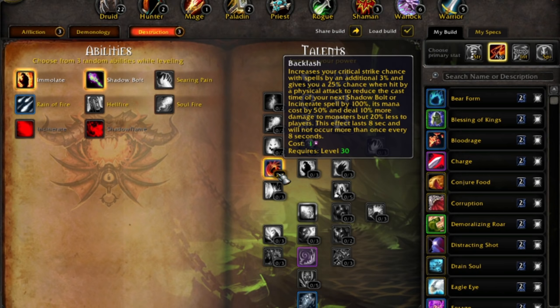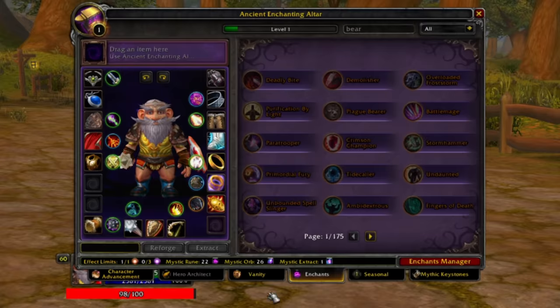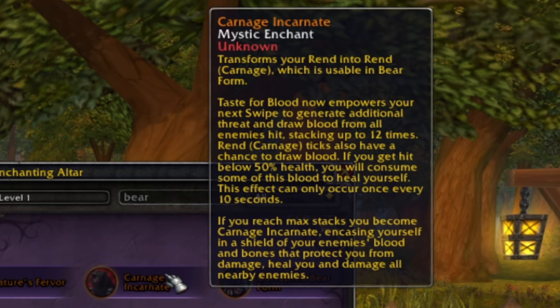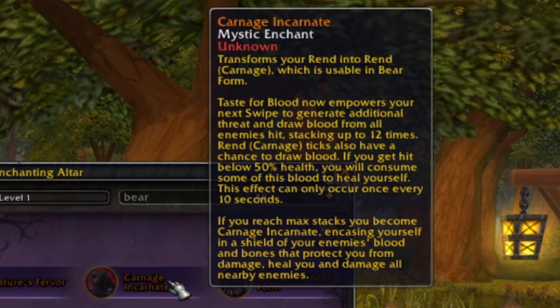In some ways I wish backlash alone was usable for non-bear form versions of the build because I think that's really all you'd need for something like a drain tank, but I digress. Backlash is the best way to go. On the flip side, we have the other bear form I talked about called carnage incarnate — this is a bleed-based one. It transforms rend, which is a simple warrior bleed, into a version usable in bear form called carnage.